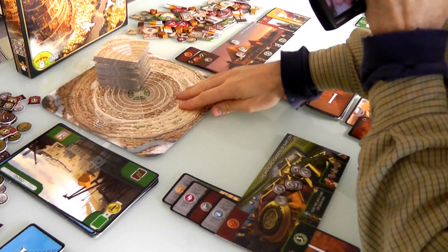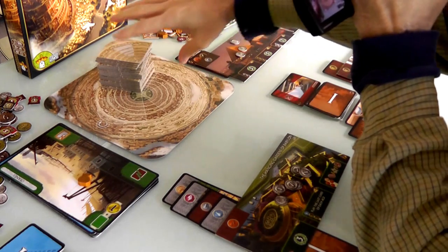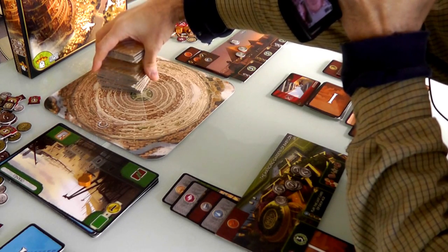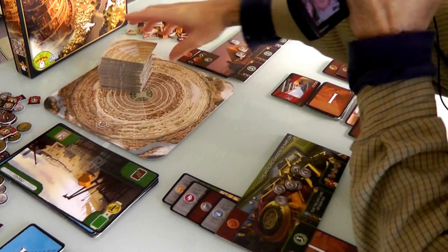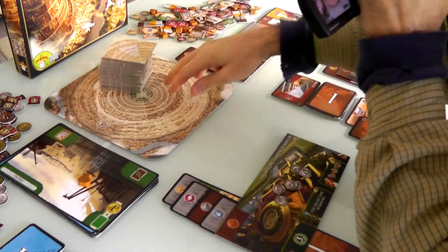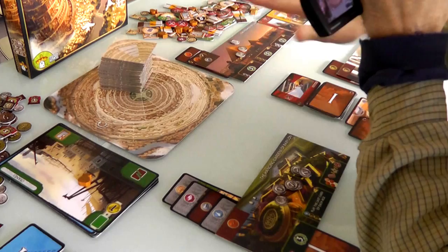The Tower of Babel has another side of this board if you're playing with four players. I've got the three-player side, although I'm playing two-player. In a two-player game, you ignore one of these spaces to build. In a three-player game, there's three places to build, and with more players, you flip the board over and there's more places to build — as we literally build the Tower higher and higher.